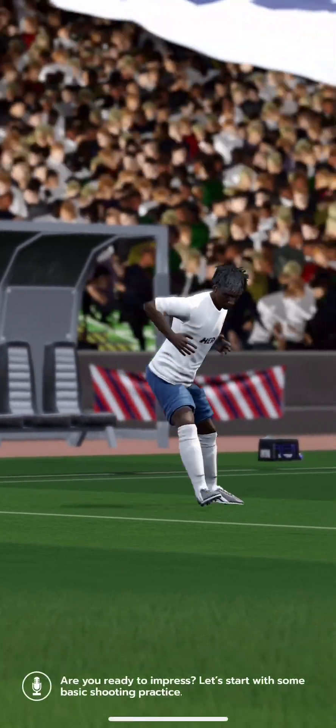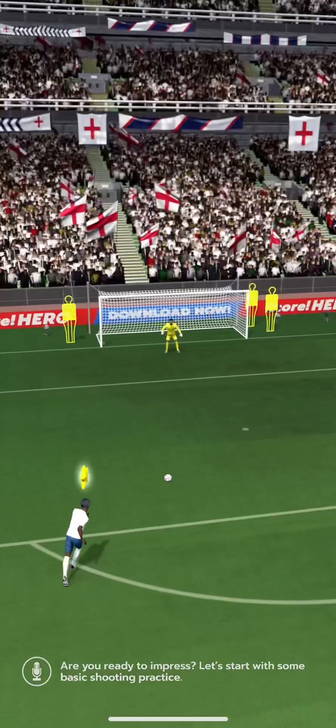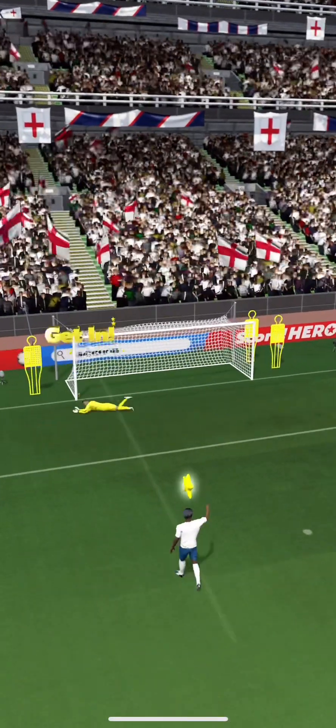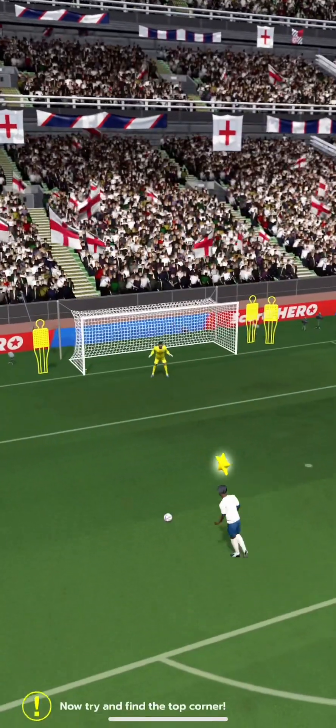Are you ready to impress? Let's start with some basic shooting practice. To kick the ball, draw a line for the path of the perfectly executed shot. Now try and find the top corner.